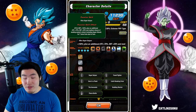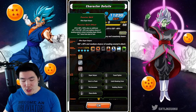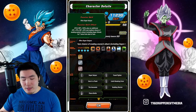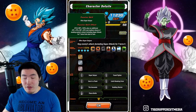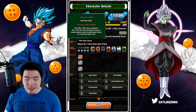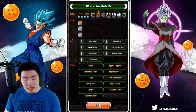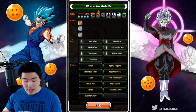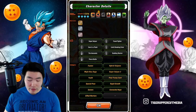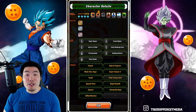His new passive gives him attack and defense plus 150%, plus an additional attack plus 70%, defense plus 30%, and a medium chance of evading enemies' attacks, including super attacks, for 7 turns from the start of the turn. And in terms of the links, they are the same as before. We got Super Saiyan, Fused Fighter, Orin of Flash, Limit Breaking Form, Innocence, Budding Warrior, and Fierce Battle.